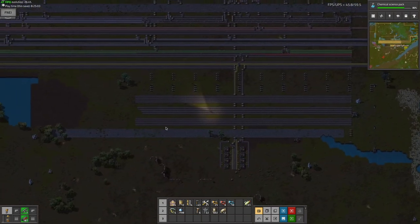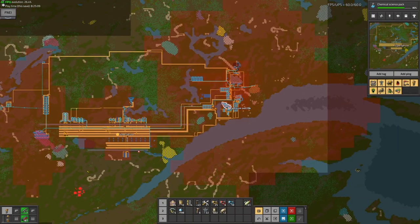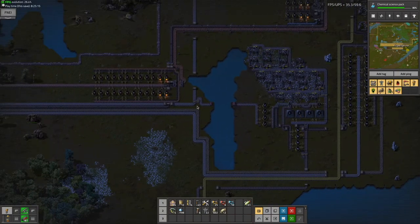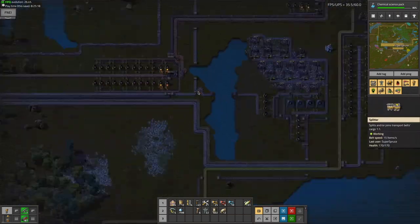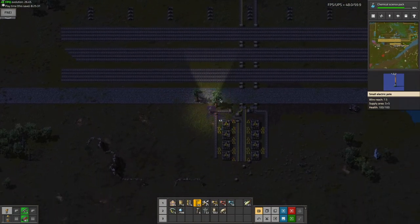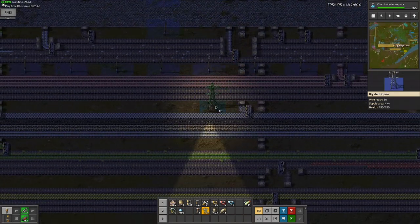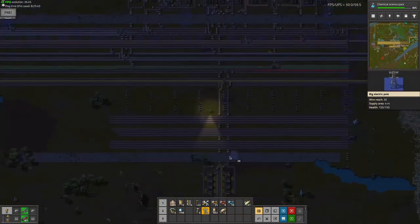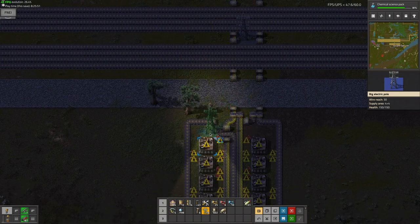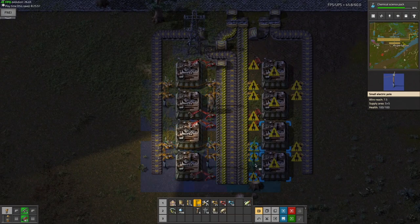I've actually noticed something — I'm not getting enough red circuits. And I know the reason why: no steel is being used at all, even with this priority setting. I'll try to fix that. I know a simple method. I probably want to use a big electric pole to get power all the way down to this area, because using any other method would take a lot of electric poles.